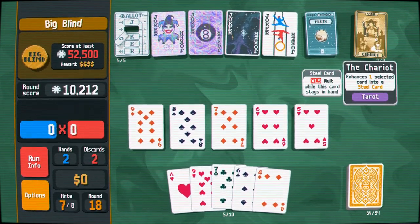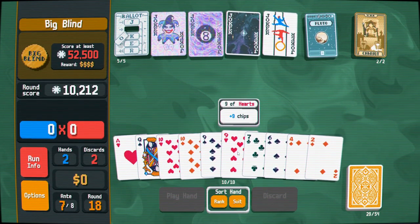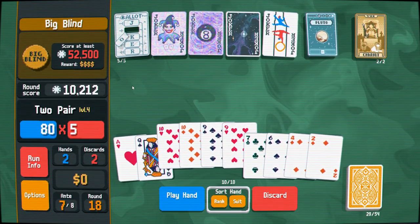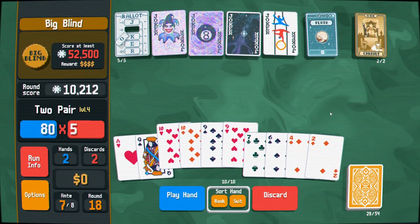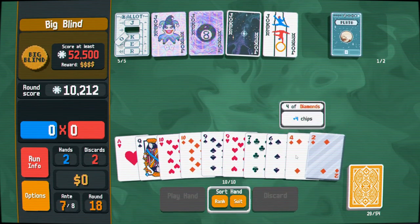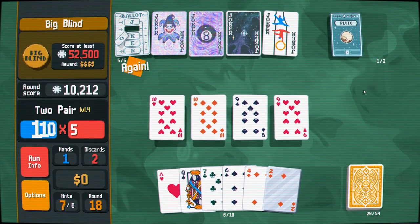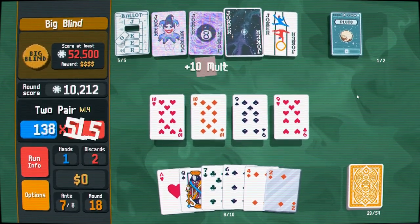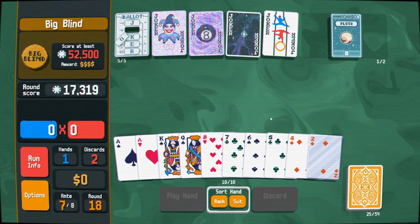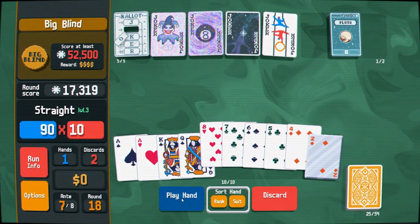We got a Chariot — that might help. Two pair, why not. We're only up to 10,000 chips — this is disastrous. I'm going to cash in this Chariot now just to see how far I can get. Not going to lie, I don't really see myself getting to ante eight, and if I do I don't see myself beating it. Yeah, this is ludicrously bad.